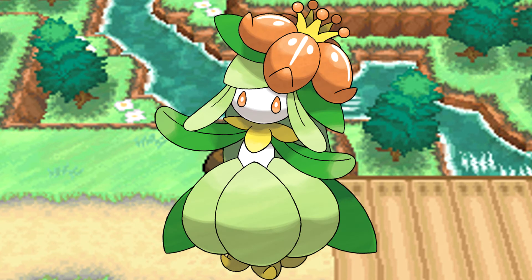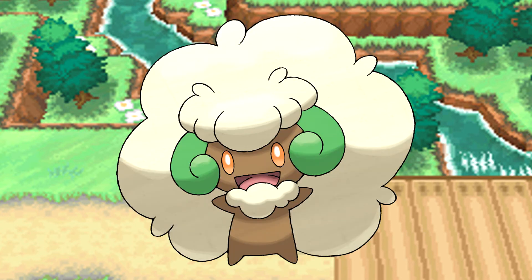The next Grass type we're looking at is Lilligant. This thing has good speed at 90 and great special attack at 110. Its defense and special defense isn't the greatest. However, this thing does have access to Quiver Dance, which is going to boost its special defense, its speed, and its special attack. So this is probably one of the first good Grass types you're going to have access to, and it's going to be great if you want to put a Grass type on your team.